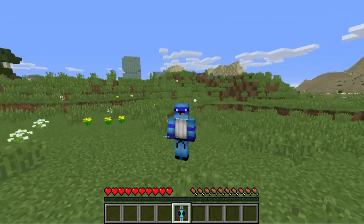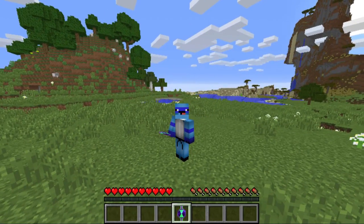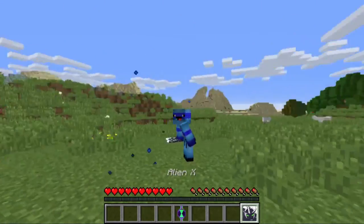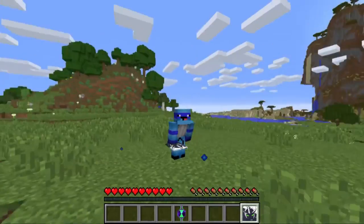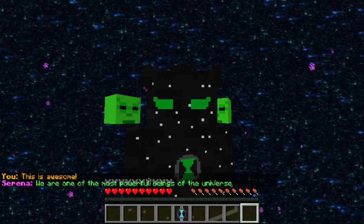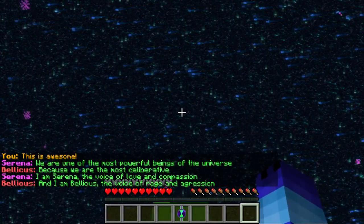Once you've got the machine installed and you've got yourself an Omnitrix, you're all ready to transform into Alien X. To transform, you're going to shift and go into your ninth slot, and you'll get a nice little holographic image of Alien X. Just jump and you will transform into Alien X.